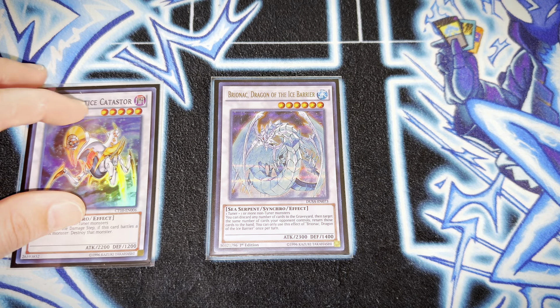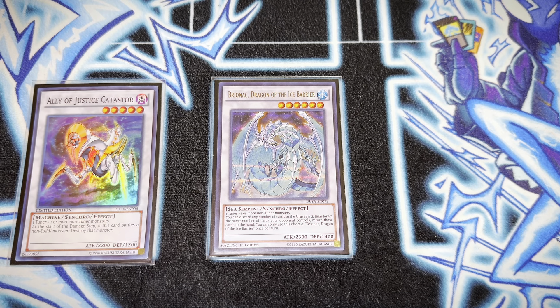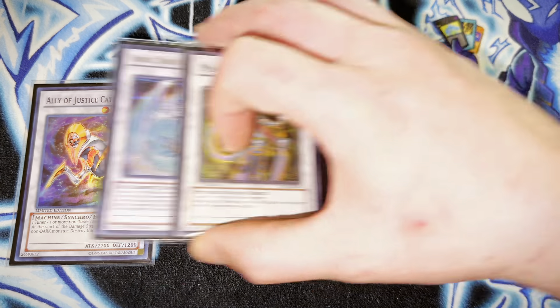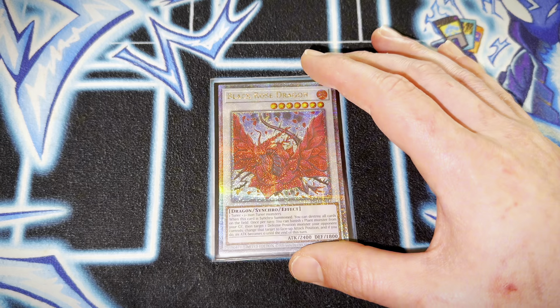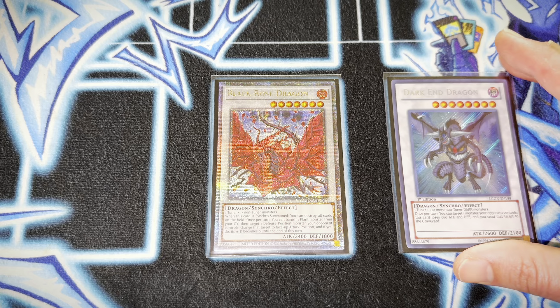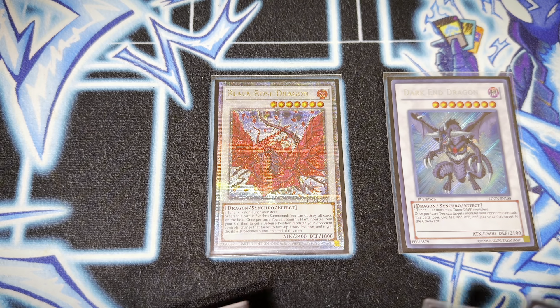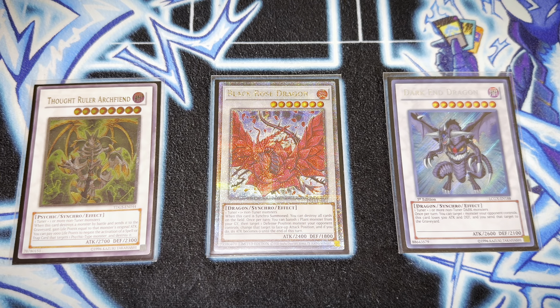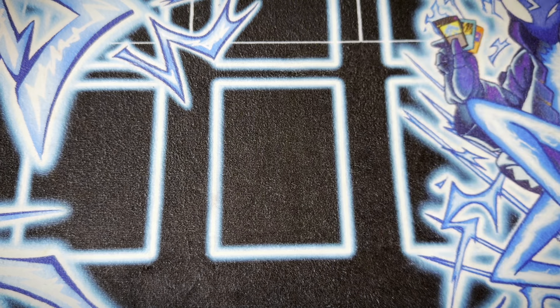Some of the standard staples of Edison format: we play Ally of Justice Catastor and Magical Android. These cards can come up with Plague Spreader or Brain Control — cards that can help facilitate these — but you want the option to get rid of your opponent's cards. A singular copy of Black Rose Dragon, Dark End Dragon — which in this deck is actually really powerful — and Thought Ruler Archfiend. Whenever I play Edison, Thought Ruler comes up a lot more than I expected. Out of the whole extra deck aside from the standard Blackwing synchros, Thought Ruler Archfiend is like the MVP. Dark End Dragon comes up quite a bit too.